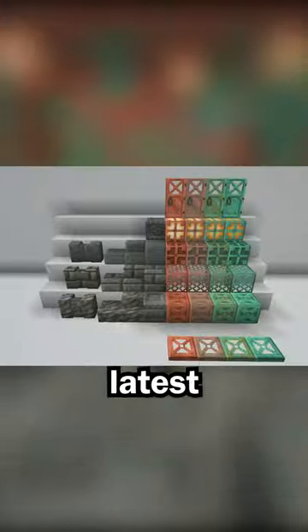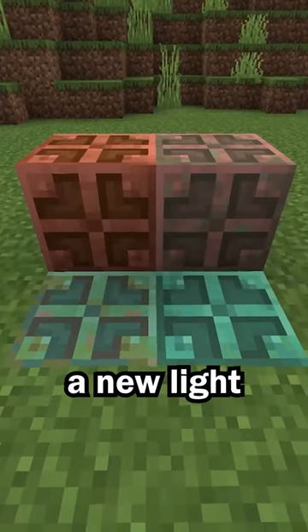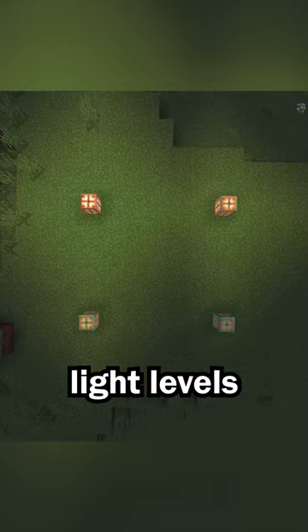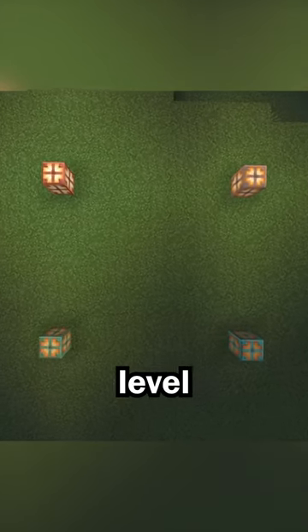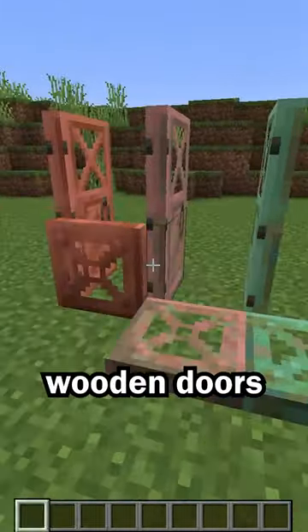A bunch of new blocks were added in the latest snapshot. There are some new copper decoration blocks, like the chiseled copper and the copper grate. The copper bulb is a new light block that gives off different light levels depending on its oxidation level. Copper can also be used to craft doors and trapdoors, which work just like wooden doors.